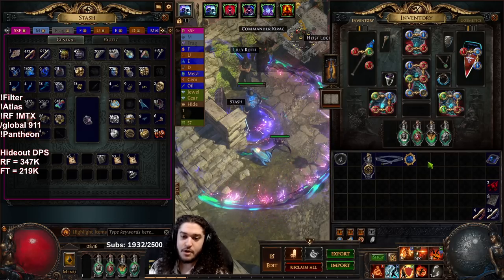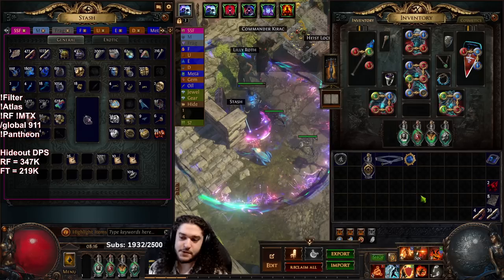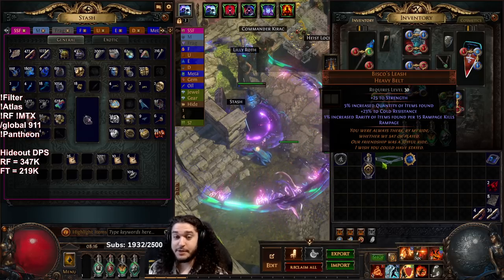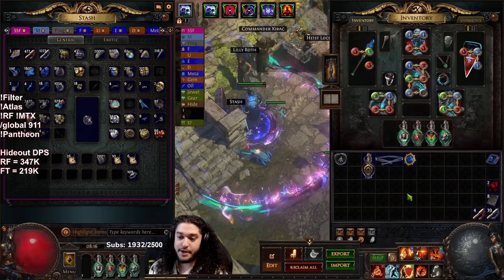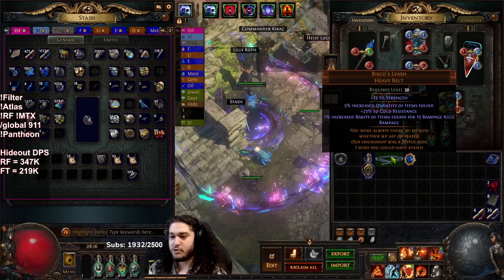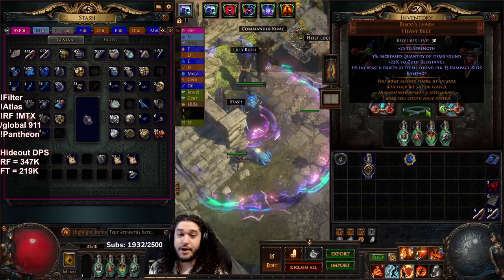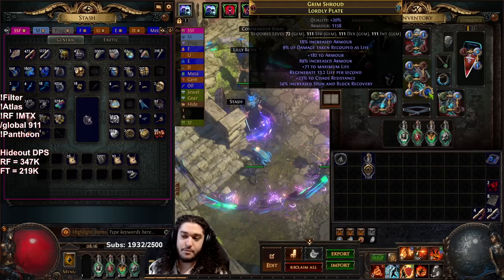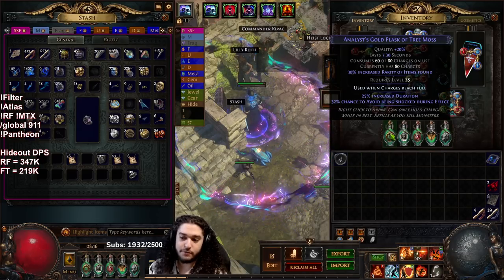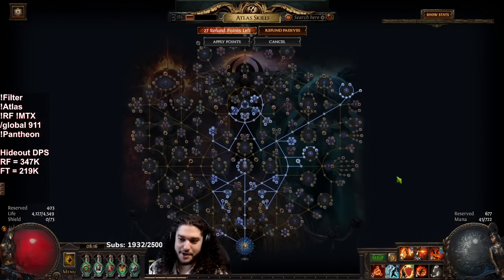The reason I'm running white tier maps is: because we're in SSF and don't have the best gear, lower tier maps let me breeze through quickly. This means I can use magic find gear without hindering performance. I'm running a Bisco's Leash for some quantity and rarity, plus speed. I'm also running an Item Rarity support instead of Efficacy, and a Gold Flask instead of a life flask at the moment.